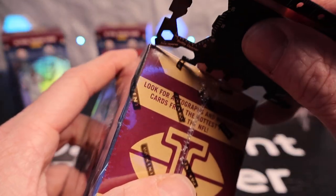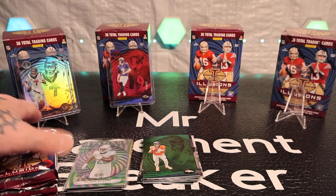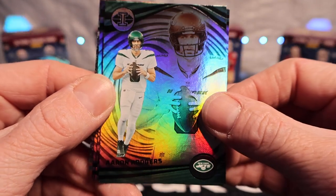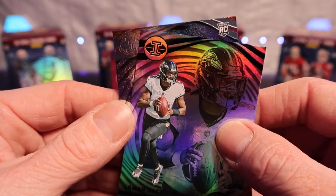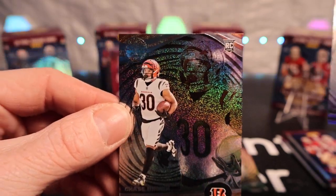Here we go — third blaster. Are you in here, Hollow Heroes? That's a Ruby trophy collection numbered card. Six more packs — where are the big hits? Our Stardust here has Aaron Rodgers, Jayden Reed, DTR, Matthew Stafford, CeeDee Lamb — and it is a rookie — and Chase Brown. Let's go! Chase Brown is a beast.